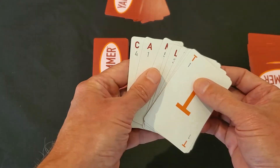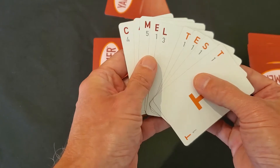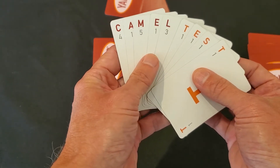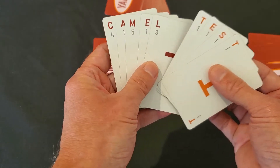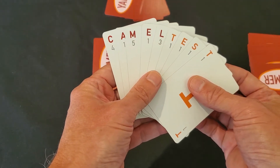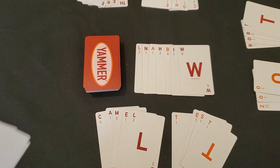What you'll see here is a hand that would have been a successful hand to go out on. It utilizes all nine cards — there are two words: the word 'camel,' which is all red, and the word 'test,' which is all orange. So if somebody were to build this, they could go out.